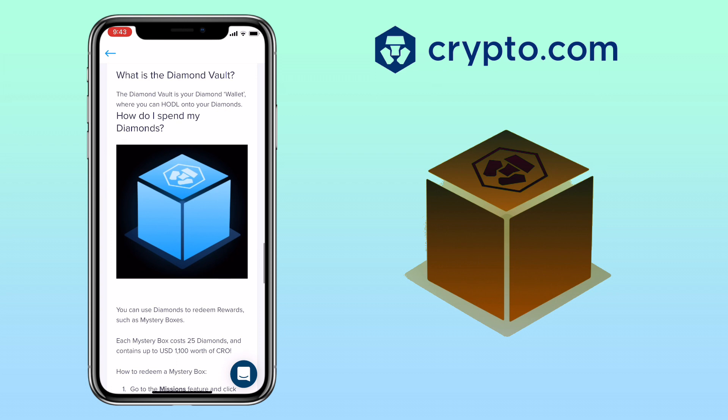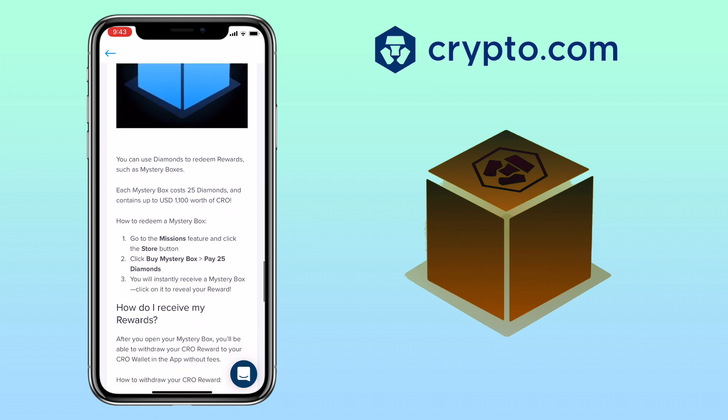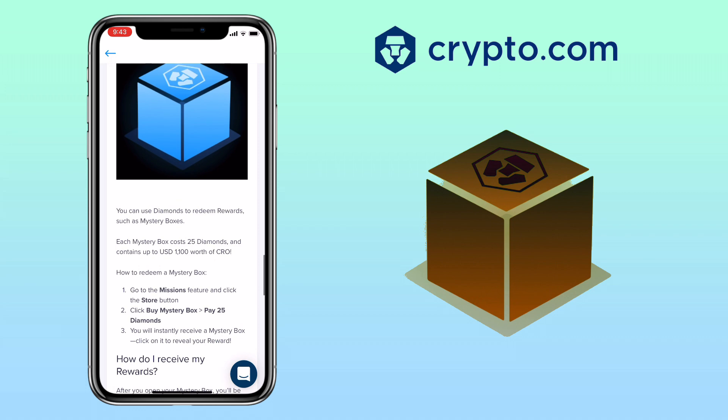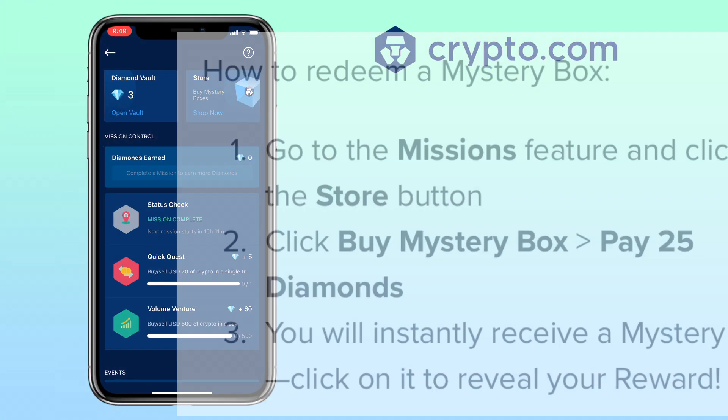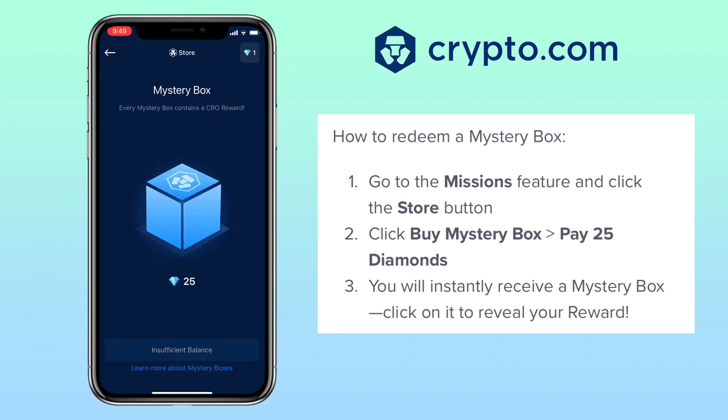Each mystery box costs 25 diamonds and contains up to $1,100 worth of CRO. To redeem a mystery box, go to the missions feature and click the store button. Then click buy mystery box and pay 25 diamonds. You will instantly receive your mystery box — click on it to reveal your reward.